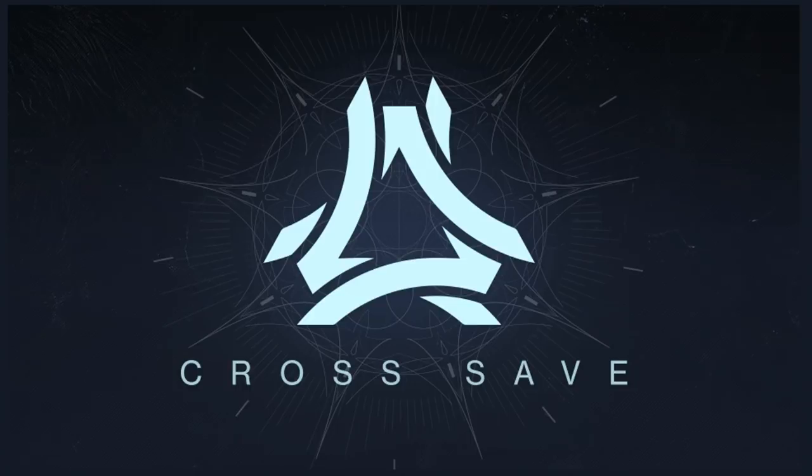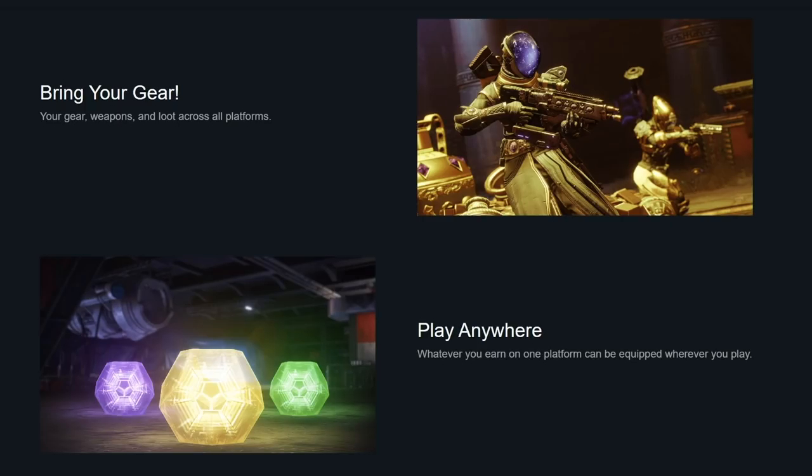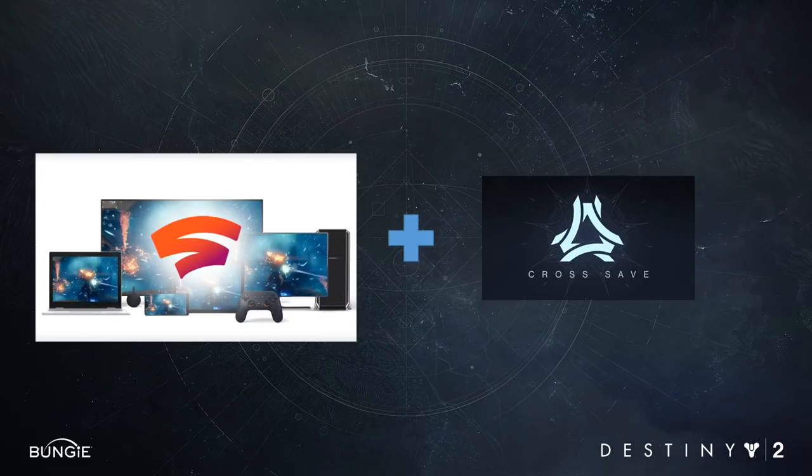Around this time, we were also on the cusp of releasing our new cross-save feature. With cross-save, players would be able to share their Destiny 2 progress across all supported platforms. All their gear, weapons, loot — any progress they earn is saved across any platform they play on. You could raid on PC with your friends one night, and then the next day use that same account and character to play on PS4 using the same gear you just earned. Now if you combine the different methods of play that Stadia offers with cross-save, our users have so many more options for enjoying Destiny.